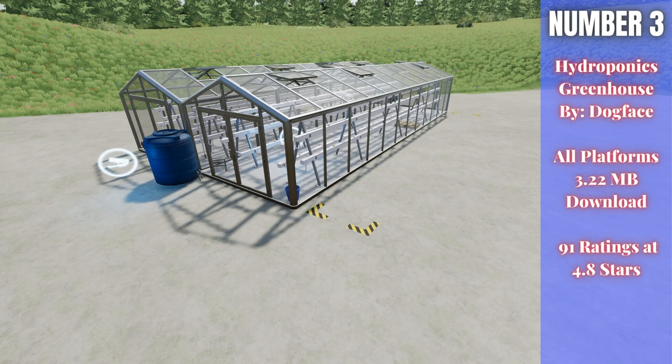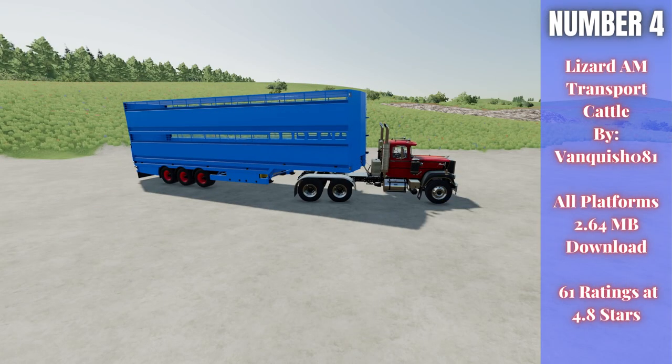For number four we have the Lizard AM Transport Cattle by Vanquish081 — 2.64 megabytes to download for all platforms, currently rated 4.8 out of 5 stars with 61 people having rated it. For $98,000, it holds 56 cows, 64 pigs, 108 sheep, 38 horses, or 322 chickens. You can customize the rim and main color to basically whatever you'd like — it is just a massive livestock trailer.